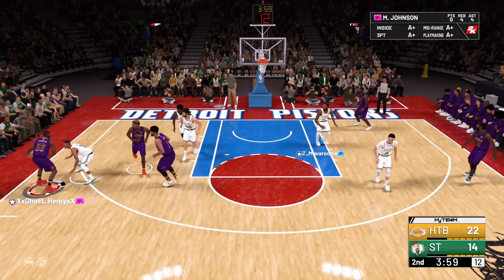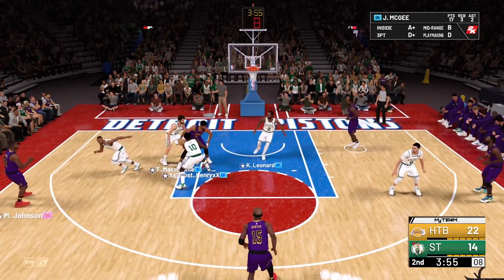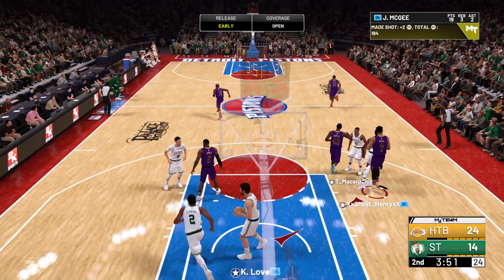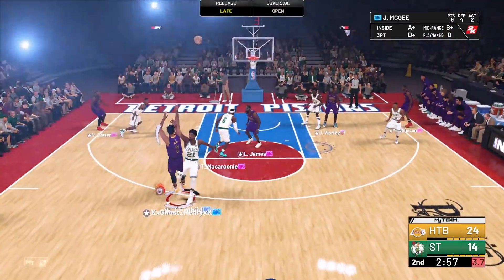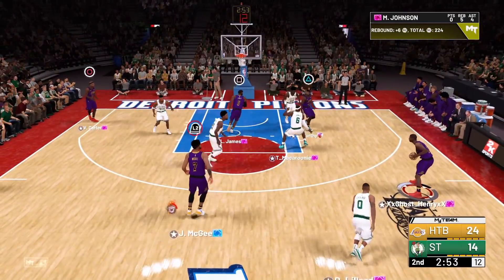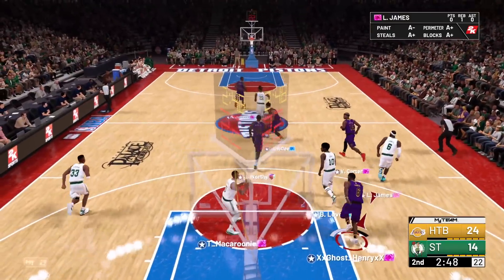McGee, let's try you out in the post — you've got Kevin Love on you. This should be a pretty easy post up. They're trying to double team — that's an easy hook, 83 rating, I'll take it. Let's run the pick and pop while he's in takeover — maybe he'll hit more shots. He's open for three — YOLO. Oh, if only he hit that. Let's try it again JaVale — catch and shoot. Yeah, that's not happening. Let me stop.